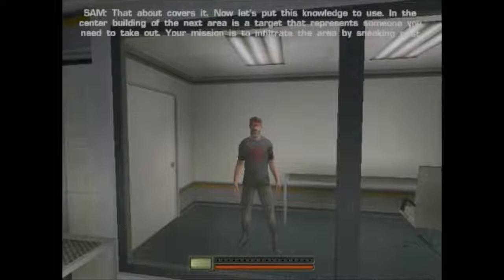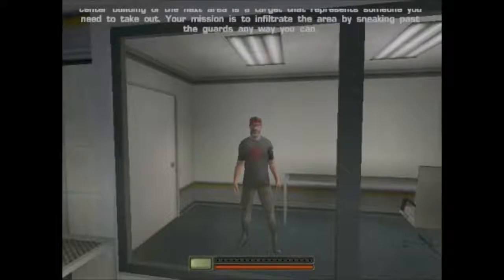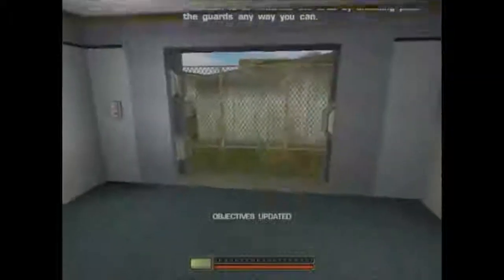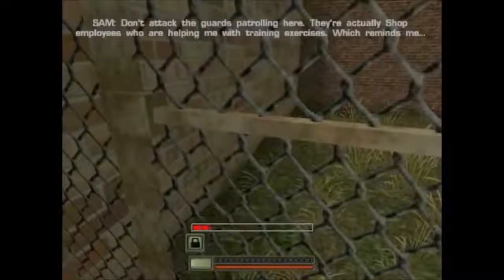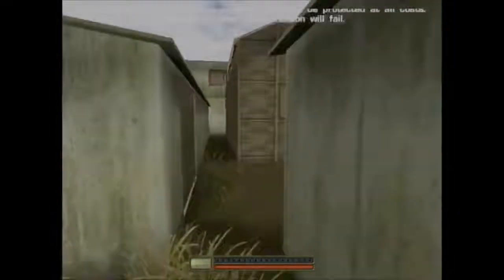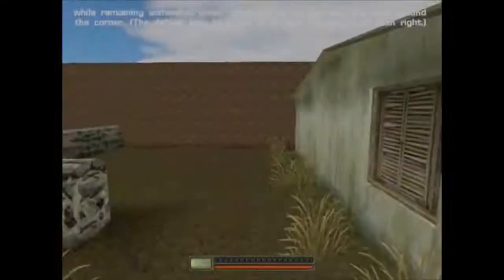In the center building of the next area is a target that represents someone you need to take out. Your mission is to infiltrate the area by sneaking past the guards any way you can. Don't attack the guards patrolling here — they're actually shop employees who are helping me with training exercises. And don't attack civilians in the field. Innocence must be protected at all costs. If you attack them, your mission will fail. Stay out of sight. You can lean around corners, which is useful to survey an area while remaining somewhat undercover. Go up to that wall and lean around the corner.